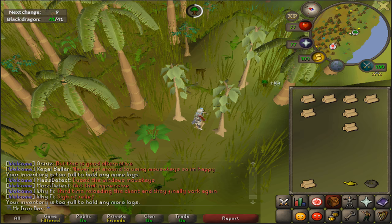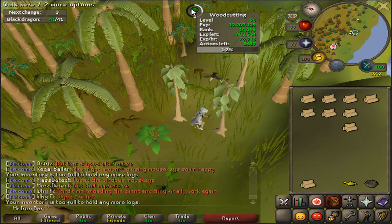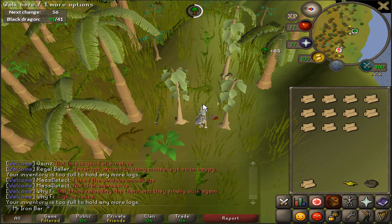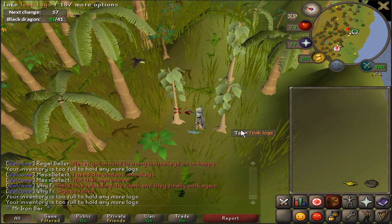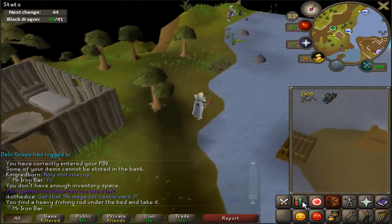30 minutes is up and I'm getting around 77k experience per hour. What I'm doing is very moderate effort, semi-AFK — the only real intensity is when I start dropping the logs. This is my first time using shift-click, so I believe if you get the rhythm after using it for a while, you can definitely get better XP rates with the same setup.